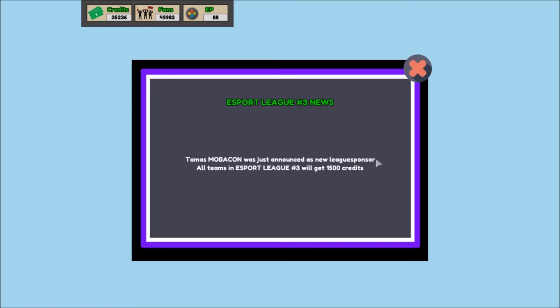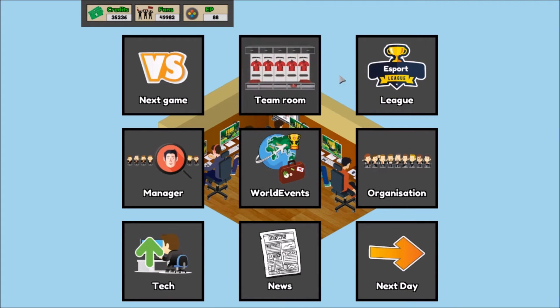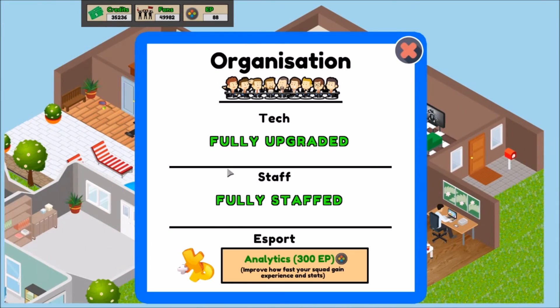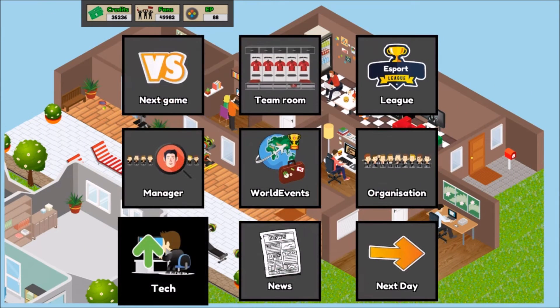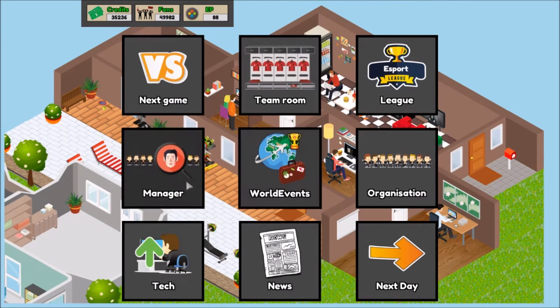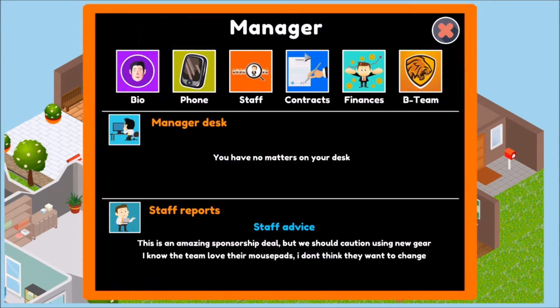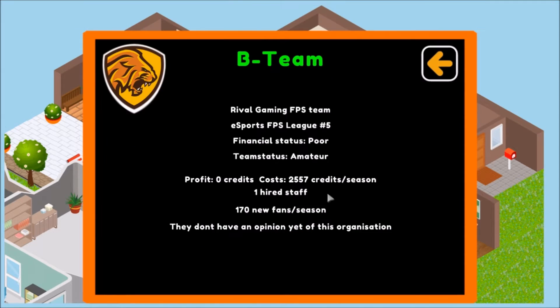Mobile Con just announced a new league sponsor — all teams get an extra 1500, which is pretty cool. We also maxed out the staff, which is really cool as well. We now have all the staff: the sponsorship manager, board director, esports coach, TV crew, streaming manager, finance manager, player scout, community manager, and the B-team.